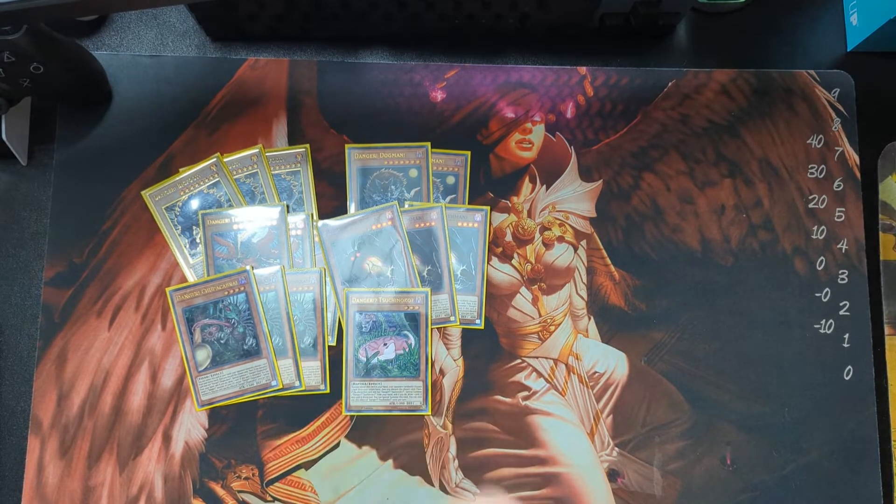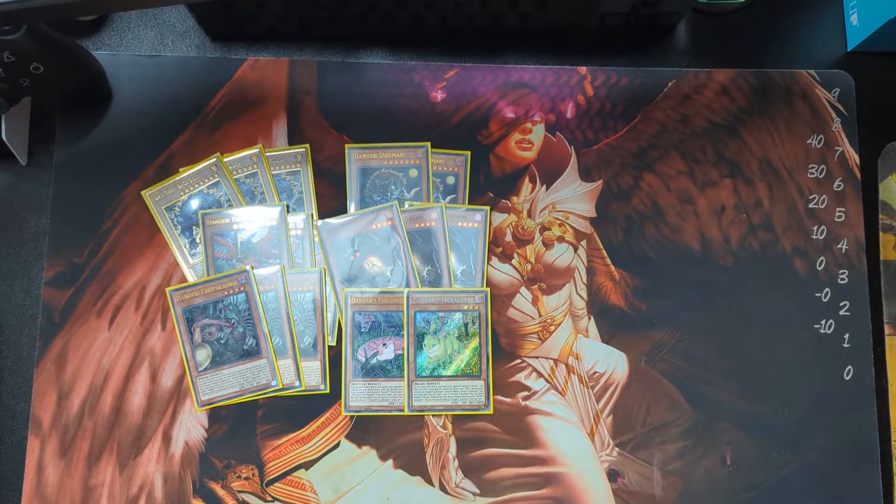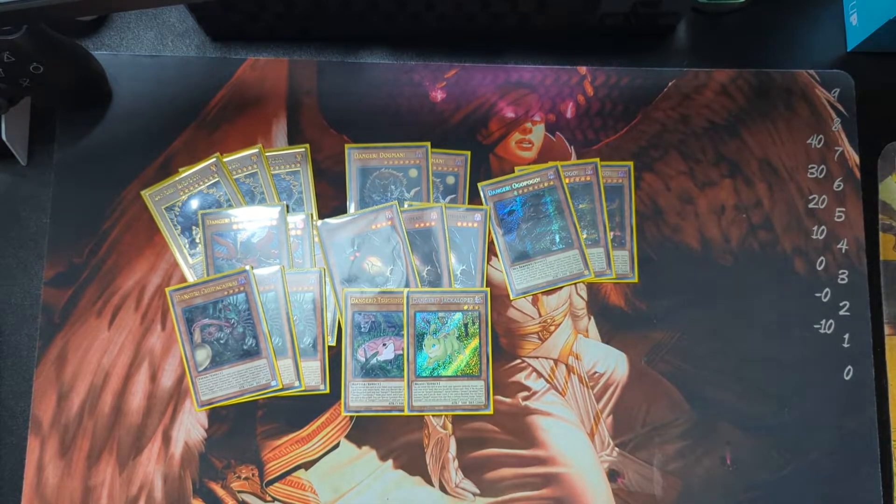We're running one Suchinoko and one Jackalope because they're both limited right now on the ban list — just overall good Dangers, they are limited for a reason. We have three Ogopogo, which is your best defensive option among the Dangers.